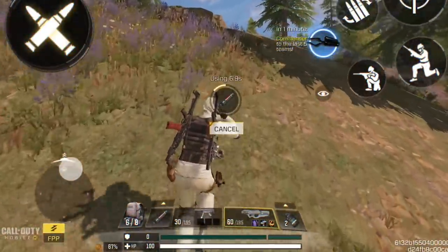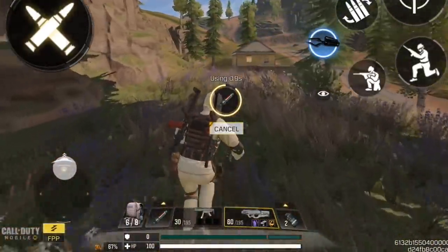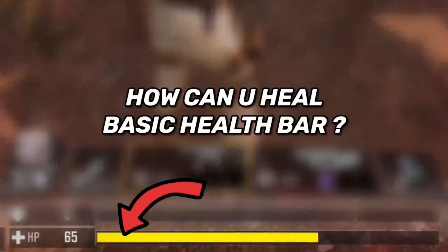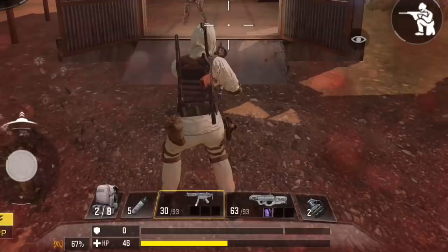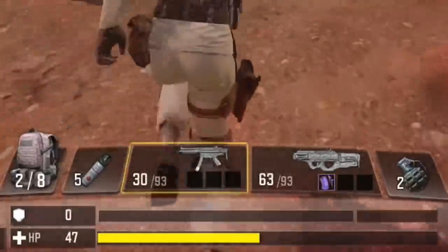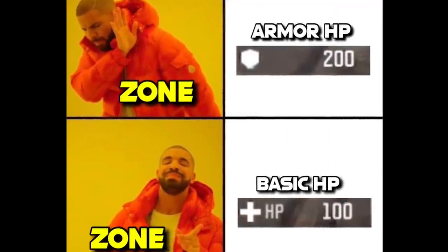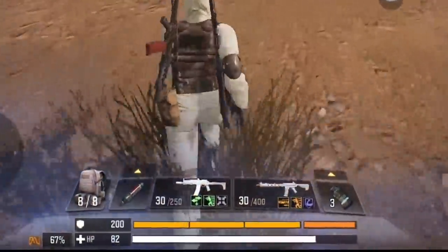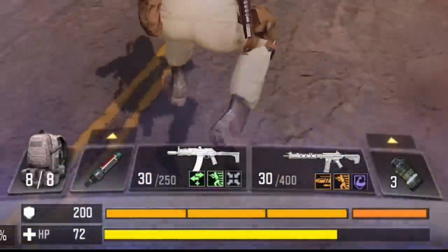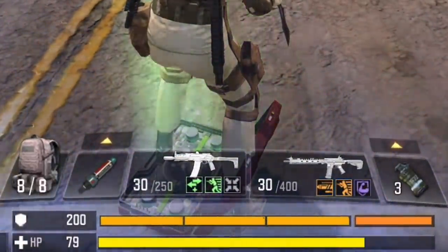One thing I noticed when using adrenaline: it reduces your movement speed and you can't jump or slide while using it. Bandages and first aids allow normal movement. As for the basic health bar, you can't directly heal it — it regenerates on its own after five seconds of not taking damage, similar to the multiplayer health system. When you're outside the safe zone, damage bypasses the armor bar and hits your basic health directly, killing you at 0 HP. Only the medic class can heal the basic health bar.